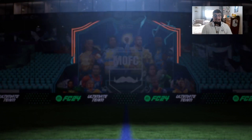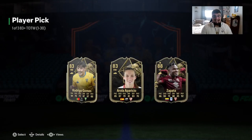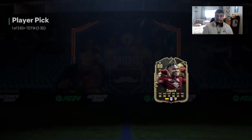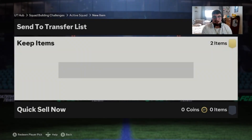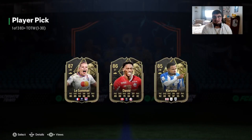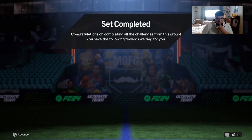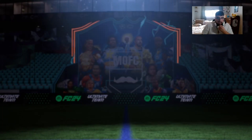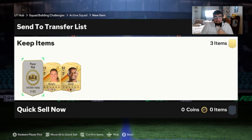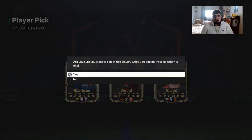This is the first Team of the Week player pick for the pack opening. We get an 88 Shoe, which is kind of nice. In another Team of the Week player pick we get an 87 Less. Another player pick for the Team of the Week — we get our option between a few cards. I'll just take Hodgeson honestly.